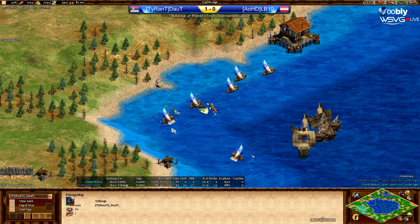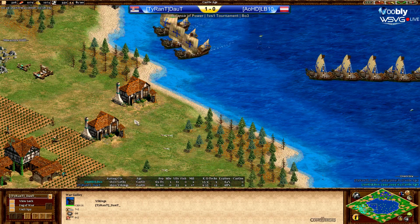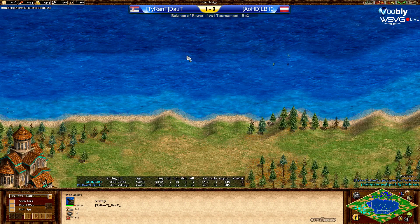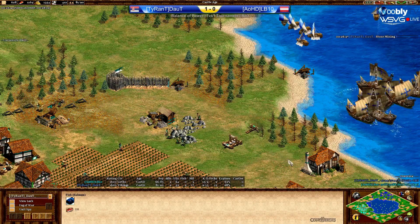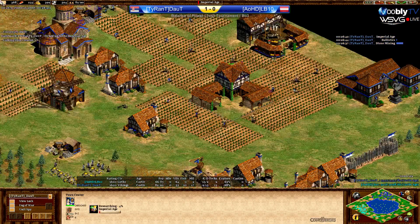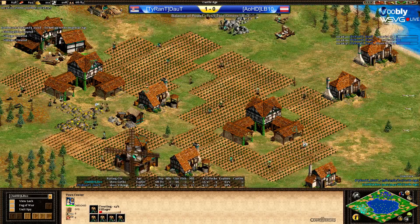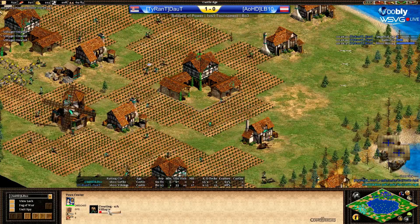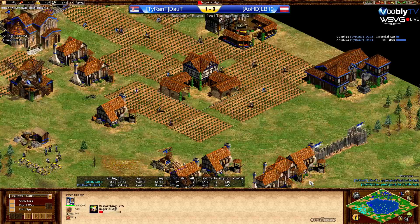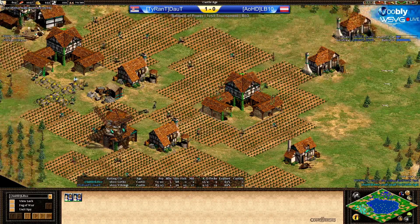It looks like another fishing boat is gonna go down for Doubt before he clears it with the galleys. And that's it for the water for LB10. Doubt's ready to click to Imperial — he's on his way up, just clicked Imperial now. And LB10 is not too far off, to be honest. He seems to have the food and has loads of villagers queued up, though he's still missing on the gold department. He's on 3 TCs while Doubt is only on 2.